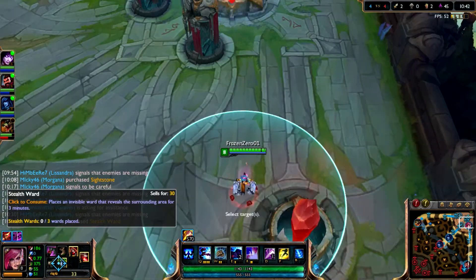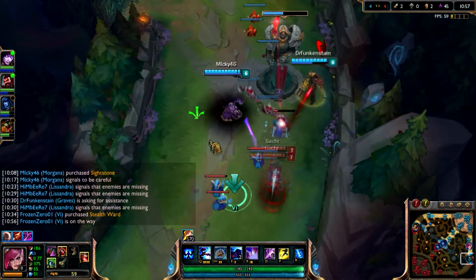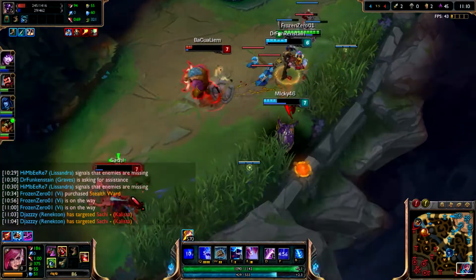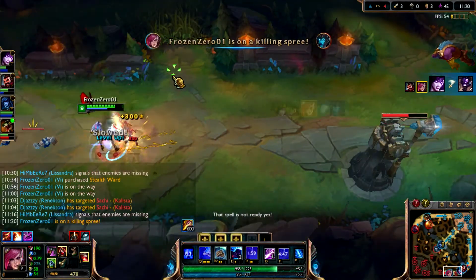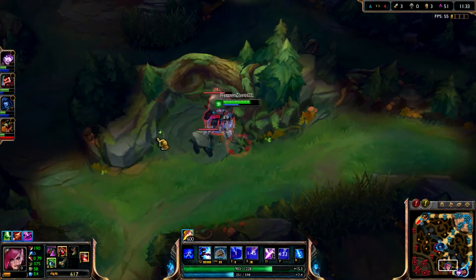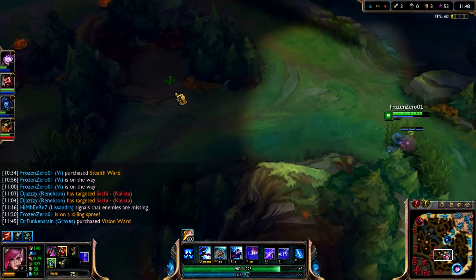I'm just gonna go to bot lane - let's see how this goes. Currently I'm 2/2 with 245 CS, I'm ahead in CS. He bought a Doran's Blade which is interesting. Binding him - I'm away. Yep, that should be a dead guy. Charge my Q, flash Q - boom. She couldn't do anything about it, free kill. Dragons up in 150 seconds. I'm gonna put a ward in this jungle right here and clear this.